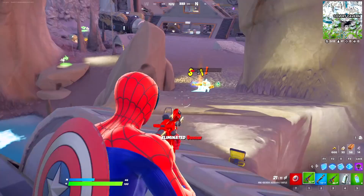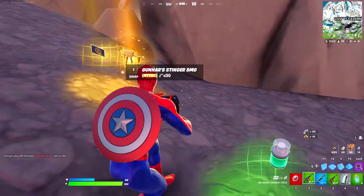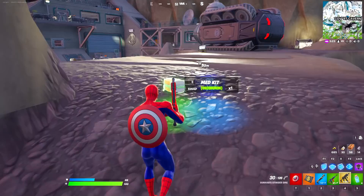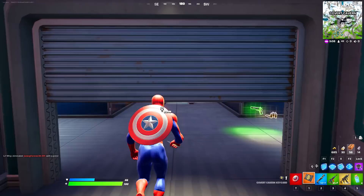He's throwing more grenades at us. The fight needs to stop here because we need his mythic item. We actually got it — and there's a mythic item as well! We have the return of key cards and it's leading me all the way over there. In this video we're going to drop all the loot, explore the entire Carved Cavern, and get all the mythic items in one game of Fortnite.